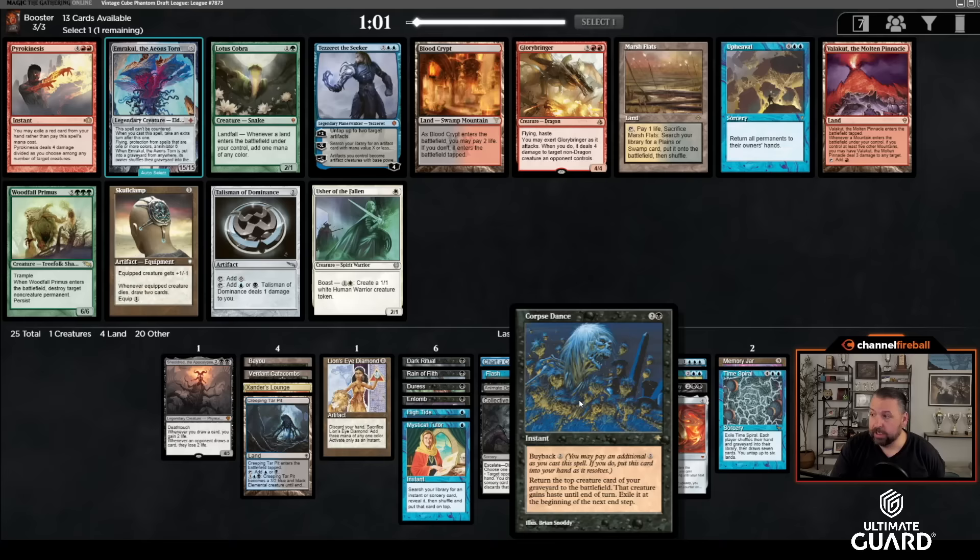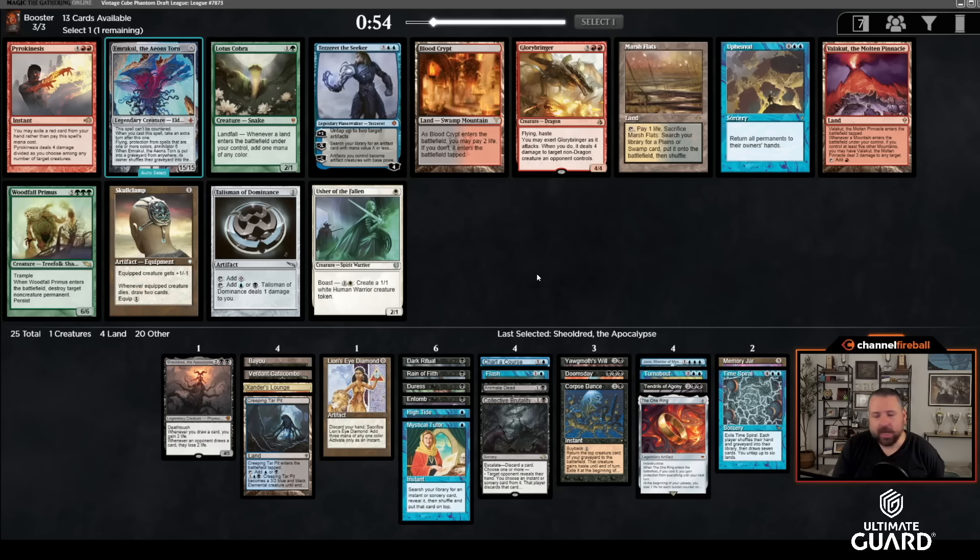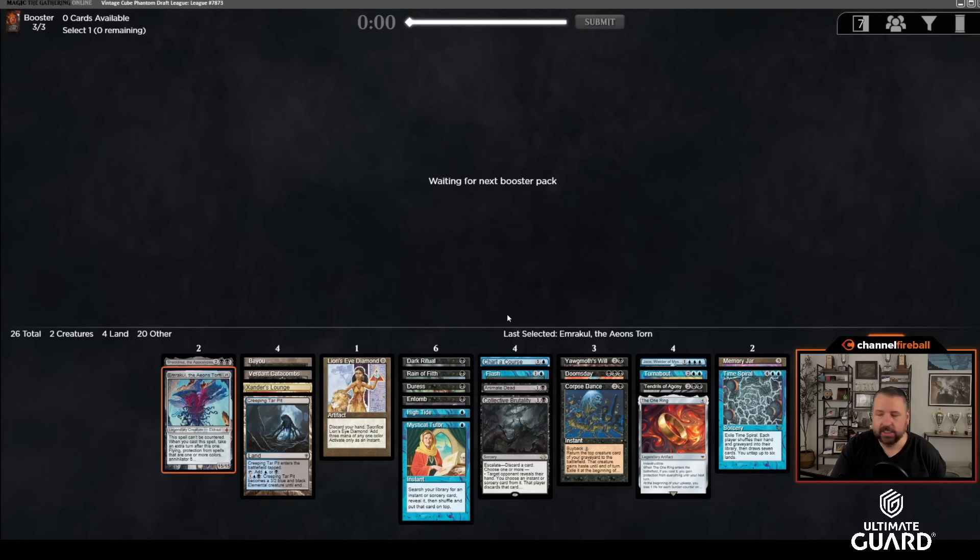There's Emrakul, which works really nicely with Corpse Dance. Emrakul is big enough to end the game by itself. Part of the reason I don't want Torsten or Triplicate Titan is this deck isn't a reanimator deck that just reanimates and plays removal — it's a combo deck where whatever it reanimates needs to clean up immediately. Emrakul does way more of that. Flash plus Emrakul is a four-mana combo; Entomb plus Corpse Dance is a four-mana combo. I'm going to take Emrakul over Marsh Flats.